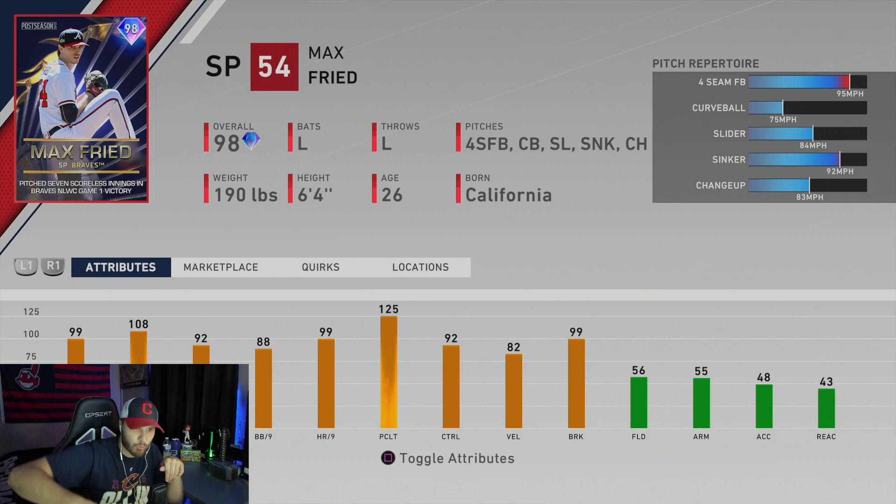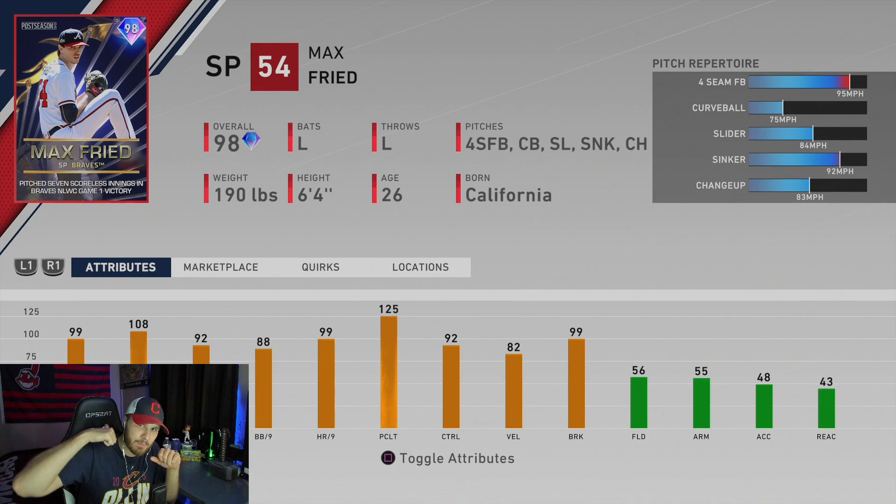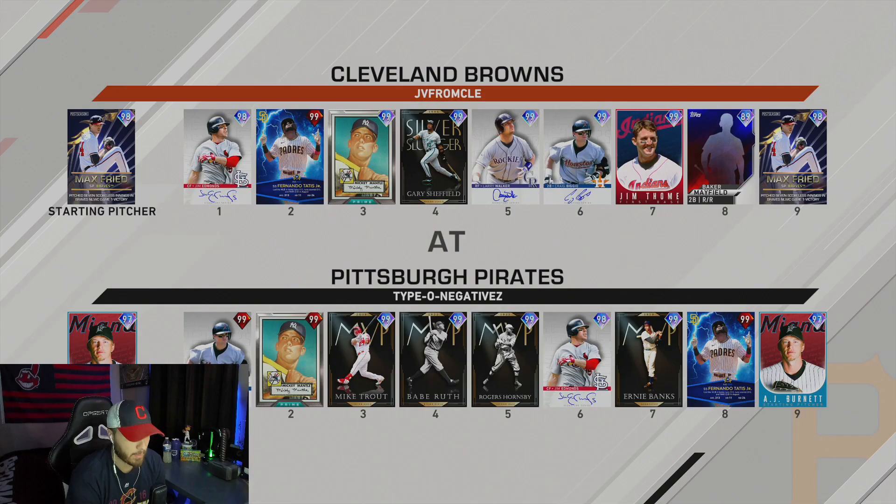Make sure you check that video out — it should be the video right before this one. But today we're going to play with Max Fried in ranked seasons. Hopefully it goes well. We're getting closer to the World Series, so we're just throwing him in for pretty much a spot start. I just had him replace the new Cliff Lee that I had in the lineup. Let's give this card a go, see how he does. Before we get to the video guys, if you wouldn't mind hitting that like button, subscribing, clicking that notification bell, I would greatly appreciate all the support. Let's get into the video — see you at first pitch.